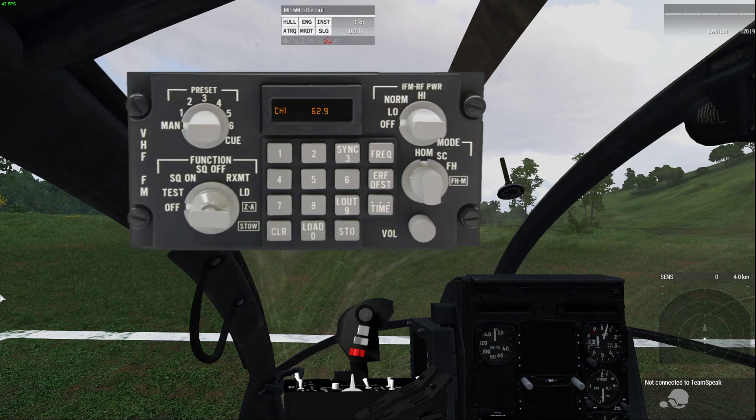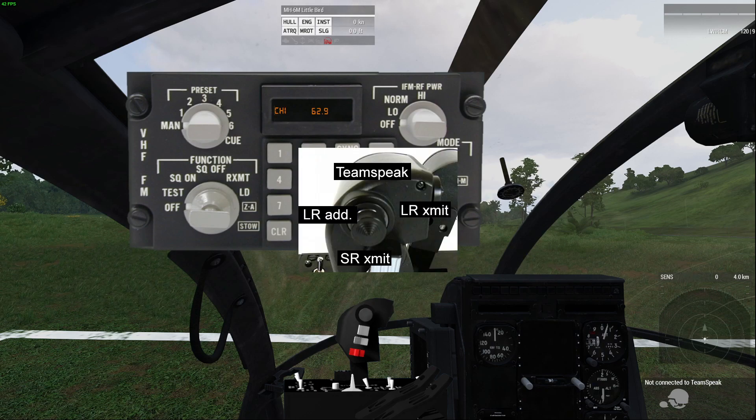Let me talk about the alternate frequency setup, which is what I do when I program my radios. I have my comms mapped to the thumb switch on my Warthog throttle. Control up is for TeamSpeak, forward for long-range transmit, rear for long-range alternate channel transmit, and down for short-range transmit. That way I can monitor and talk on three different frequencies, though I'm aware the short-range radio is very limited.